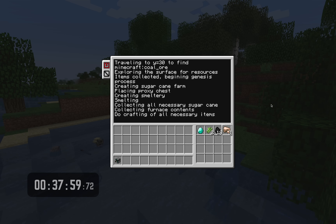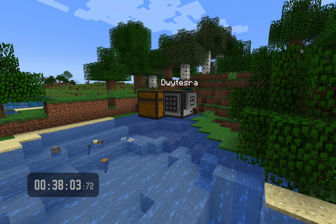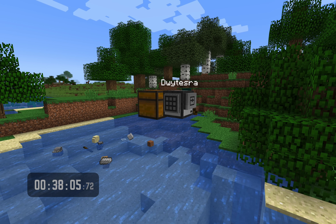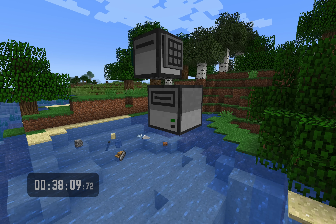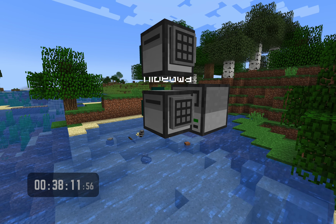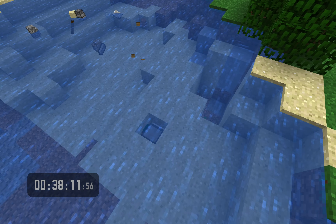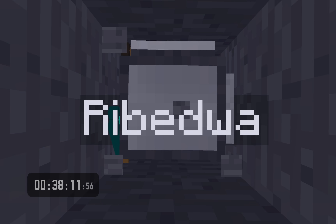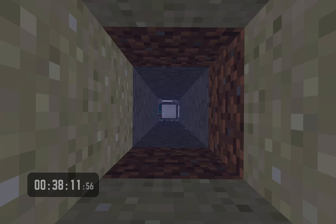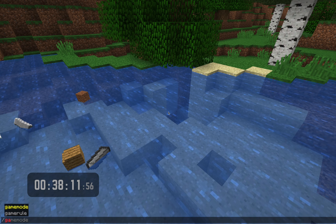Now it's going to grab the items it needs — don't blink because this is going to happen quite quickly. Here we go. Gets the items, going to place the disk drive, insert the disk, place the turtle, power on, and — turtleogenesis. Let's see, what is this name? Rybedwa. Beautiful. You can see it took the chest back.